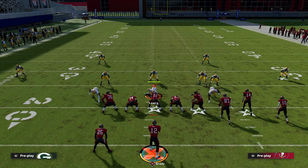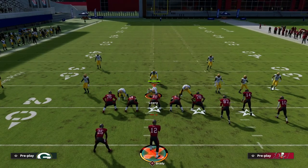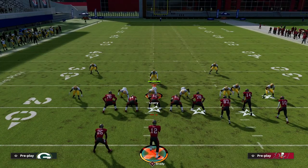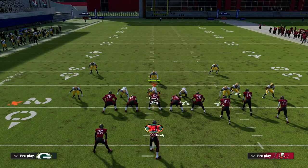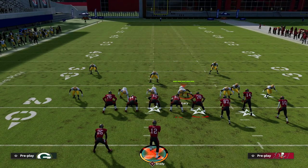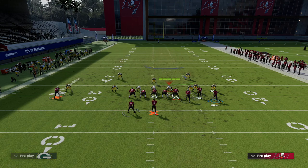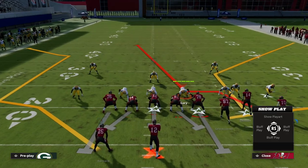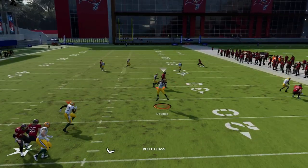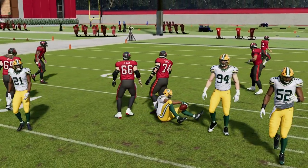Now if I go to cover 1 robber and shade inside and underneath, notice where my corner is — he's more inside. If I shade outside, watch how he moves inside, so he's got inside technique on that player. Now with the slant, it's a lot more covered over the middle of the field. When you shade cover 1 robber inside, it covers the inside-breaking patterns as you'd expect.